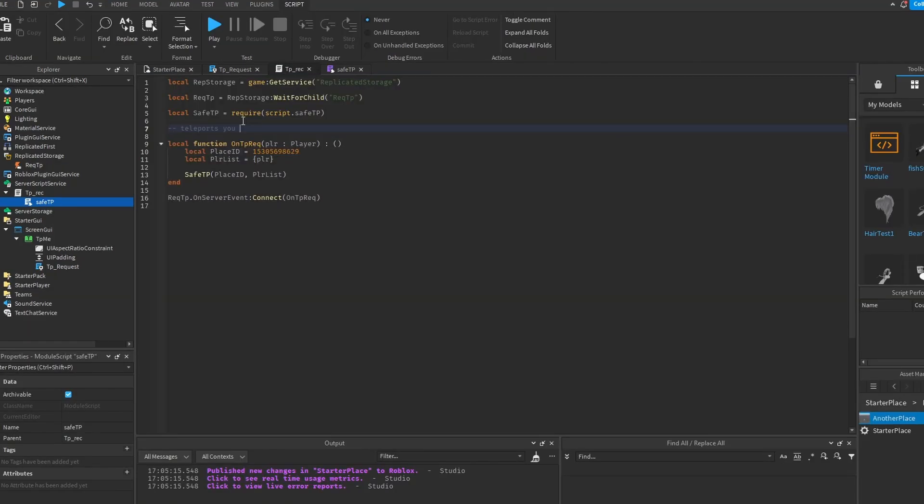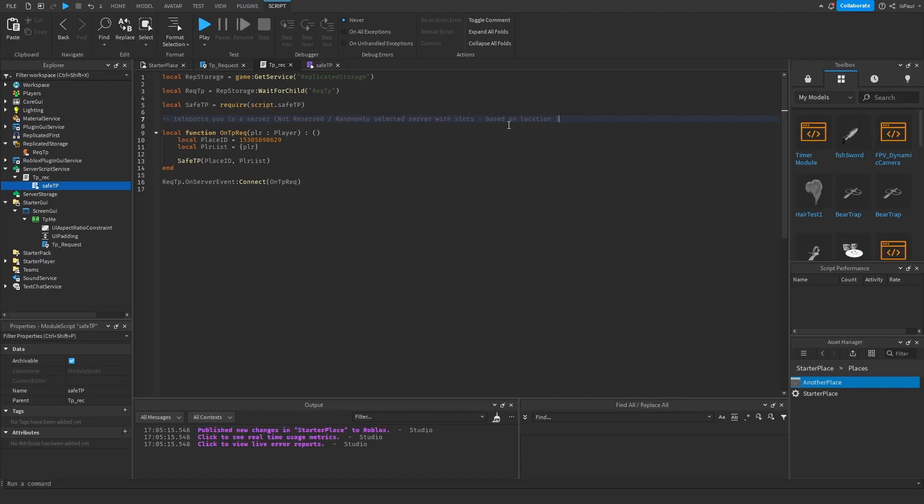But this function teleports you to a server which is not reserved. It's a randomly selected server which has enough slots and which is also, I believe, based on location. So it's not a private server or anything — it's just going to teleport you to a random available server.